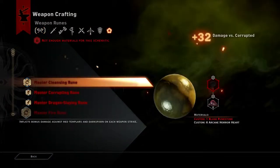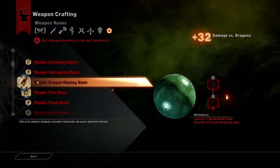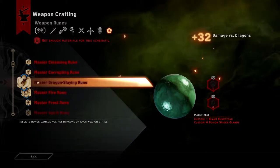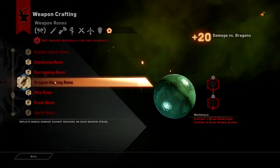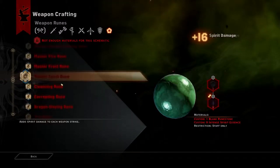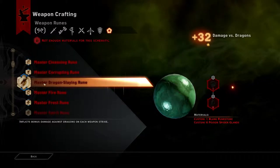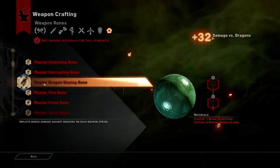Here's where we craft runes, and I see that I have a schematic for a Master Dragon Slaying Rune. Why craft a Dragon Slaying Rune, which gives you plus 20 damage versus dragons, when I could craft a Master Dragon Slaying Rune, which could be plus 32 damage versus dragons?